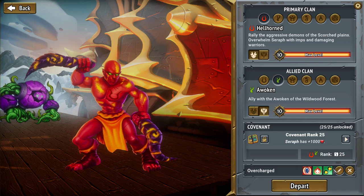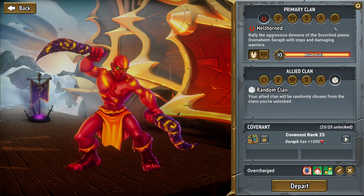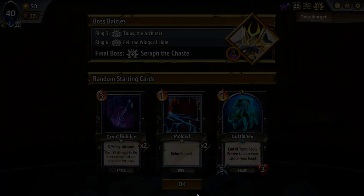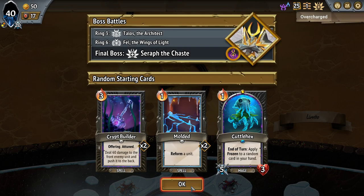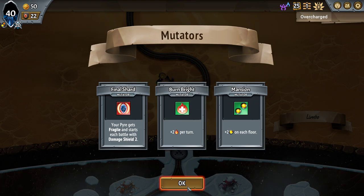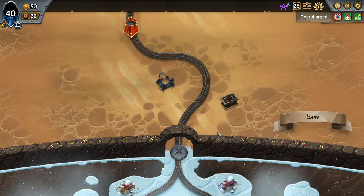So we get two extra ember and two extra capacity. Pretty much anyone can utilize this well — the capacity is a little better utilized by some characters and classes, but pretty much anyone ought to be able to do some work with this. It's also worth noting that the pyre starts with Fragile as well as Damage Shield 2.